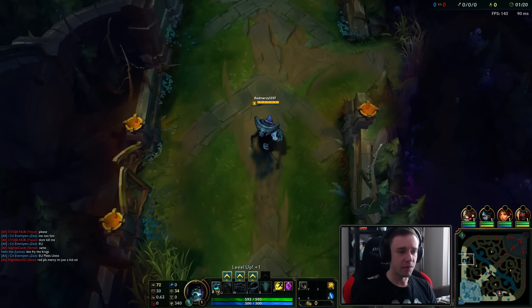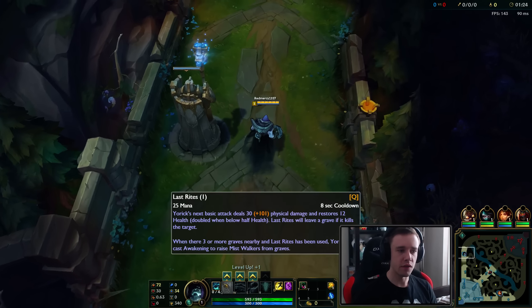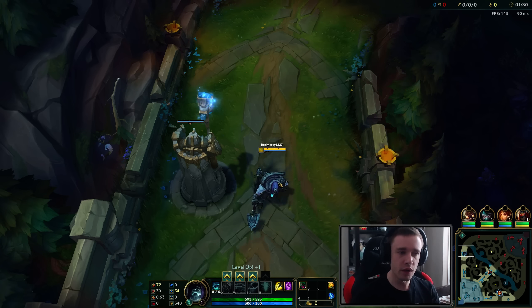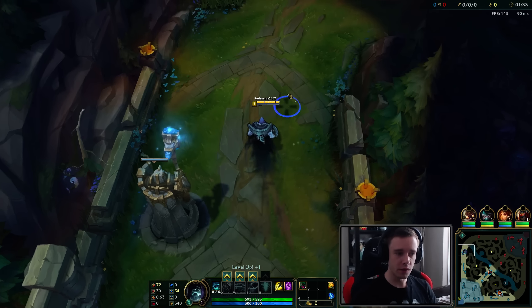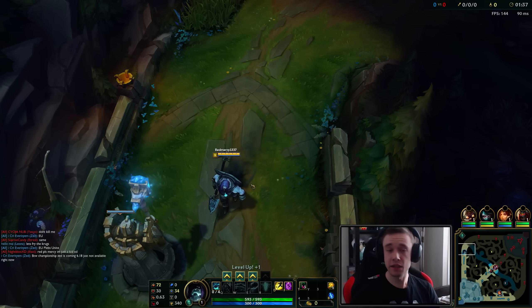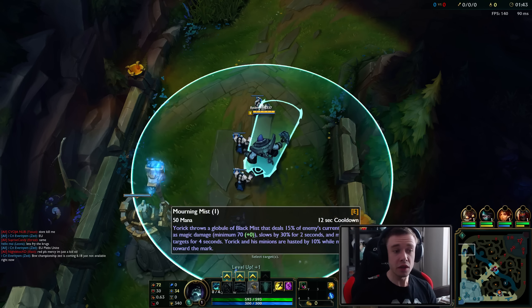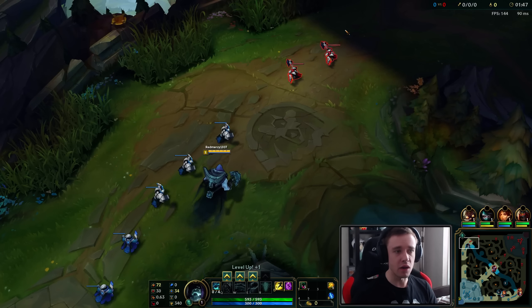Every 12 units that die, Yorick will leave a grave, and champions will 100% leave a grave. His Q is just an attack reset - does bonus damage, heals a bit, and if you kill a unit it summons a grave on the ground, then you can use it again when it's on cooldown. If you have three or more graves you can summon that many ghouls. His W is just like a mini Veigar E that you can break, but allies can walk through.